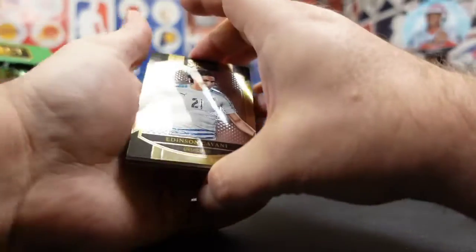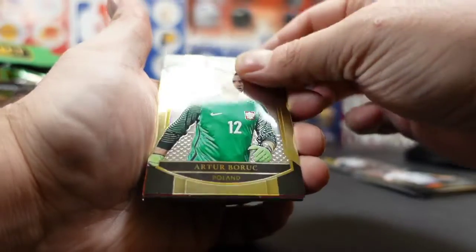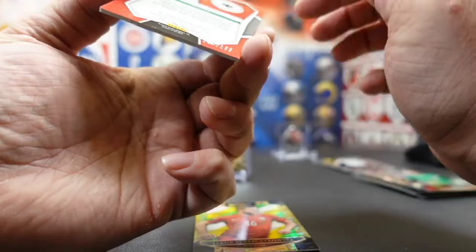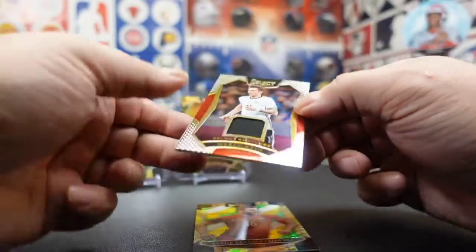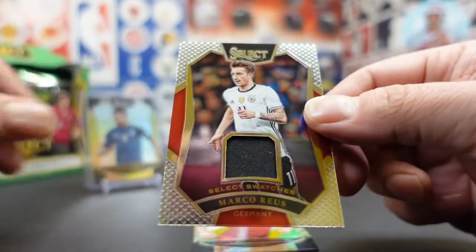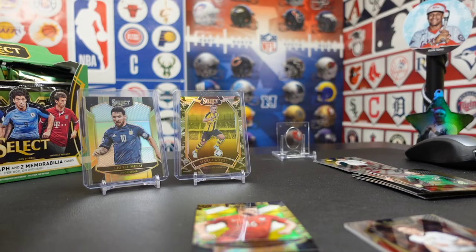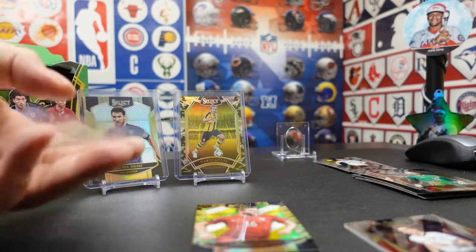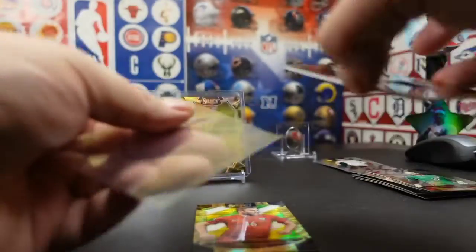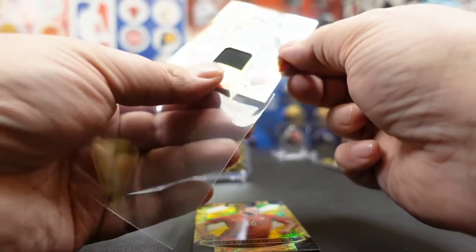What do we got here? Cavani from Uruguay. Backwards card. Marco Reus, midfielder out of 199, Germany. Marco Reus — typical mem from Select. That looks like they've been refurbishing or just rehashing that one over and over again.